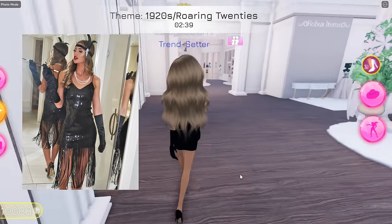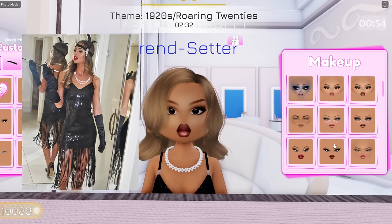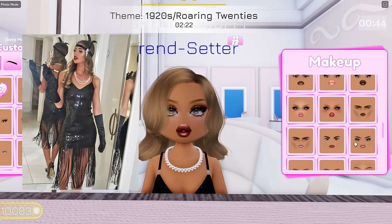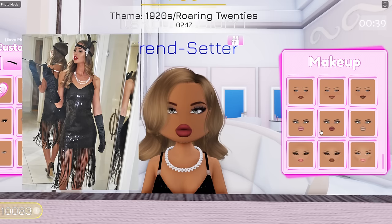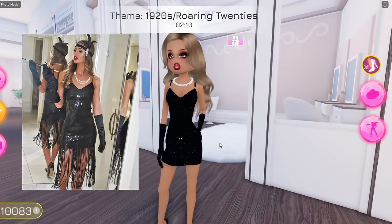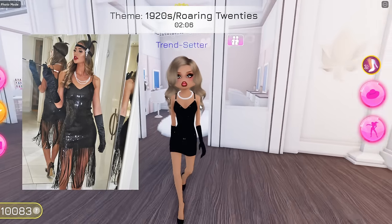For her makeup, she has like red lips. I think maybe this one, or probably this one right here. This one is not that bad. Let me see some other red lip options. We have this one right over here, and there's also this one as well. I think I want to go with this one right here actually — it looks really, really good. We're going to go with this lip combination because it honestly looks so good with this outfit.